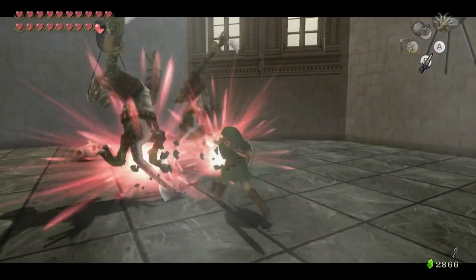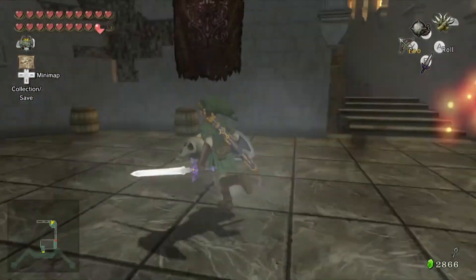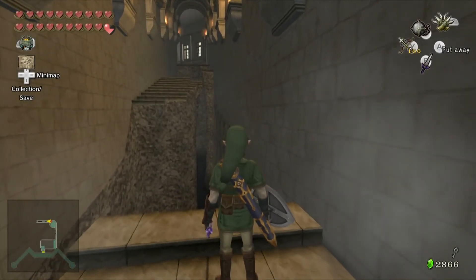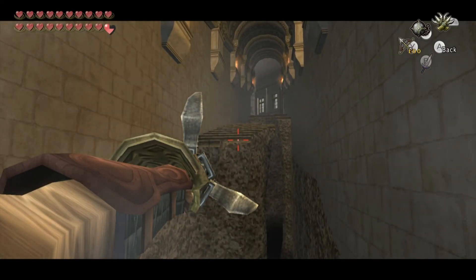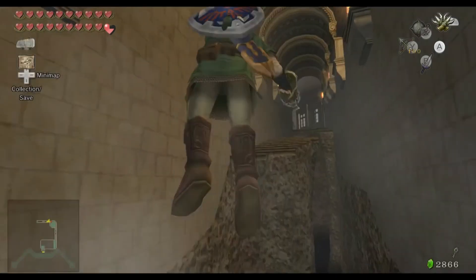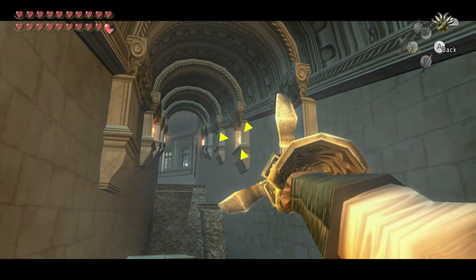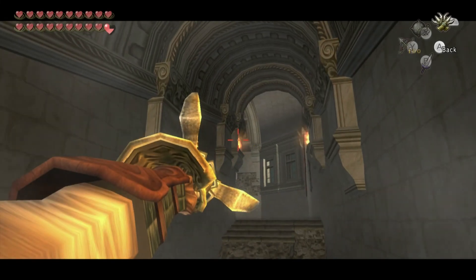Go ahead and take care of these Lizalfos — they're pretty easy enemies. As soon as we do that, the staircase is a little more broken and we can't cross it easily. We're going to use our claw shots to grab these lanterns — candlesticks, whatever they are — and use the double claw shots to maneuver our way across the staircase like this.